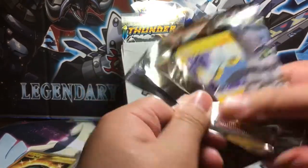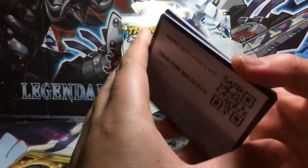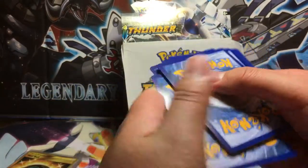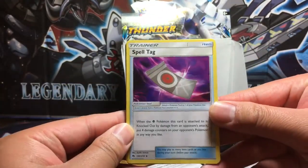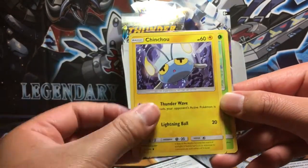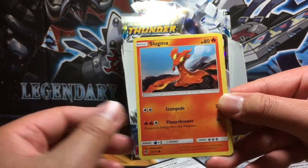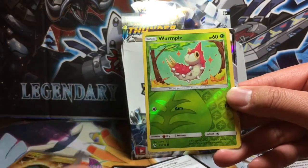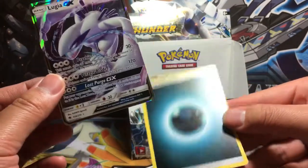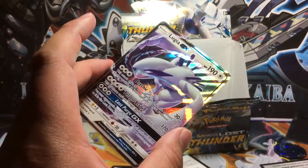Can we end strong? Let's find out. We got something! We got a Spell Tag, Cascoon, Wait and See Hammer, Chinchou, Hoppip, Pikipek, Slugma, Popplio. Reverse holo Quagsire. And the rare in the pack is Lugia GX with a Darkness Energy. We're down to two more packs!